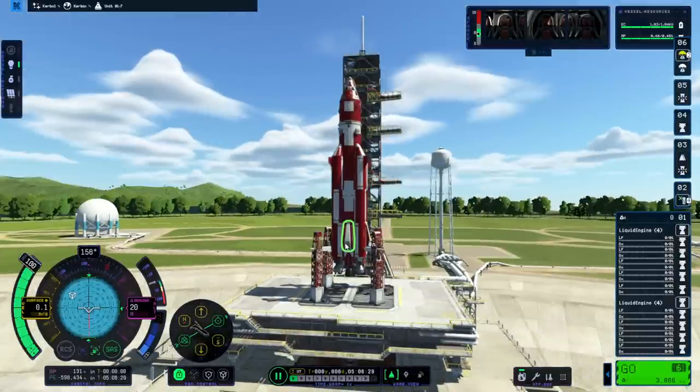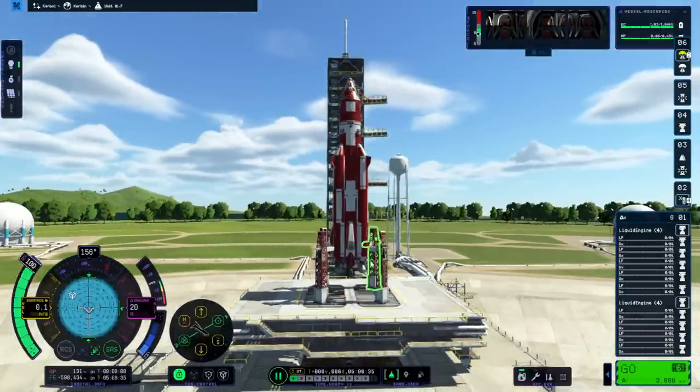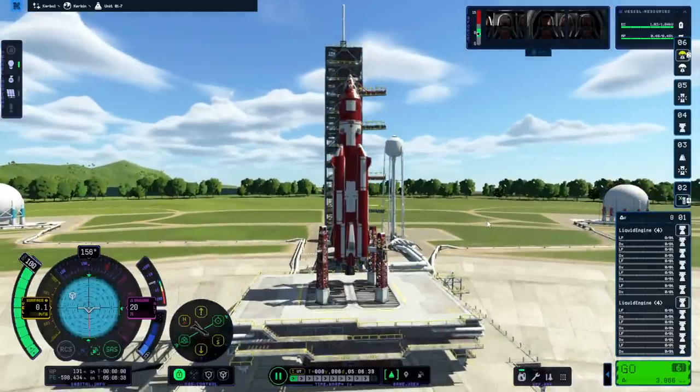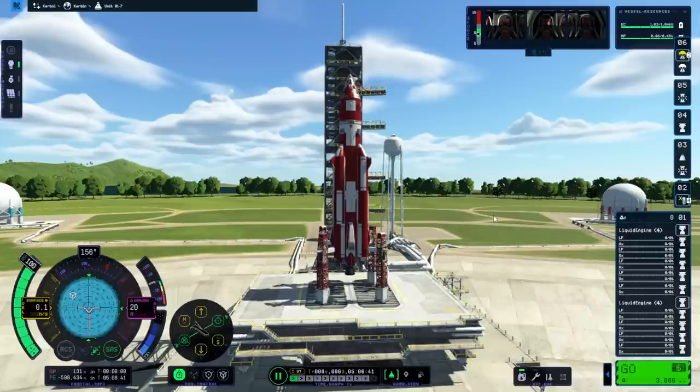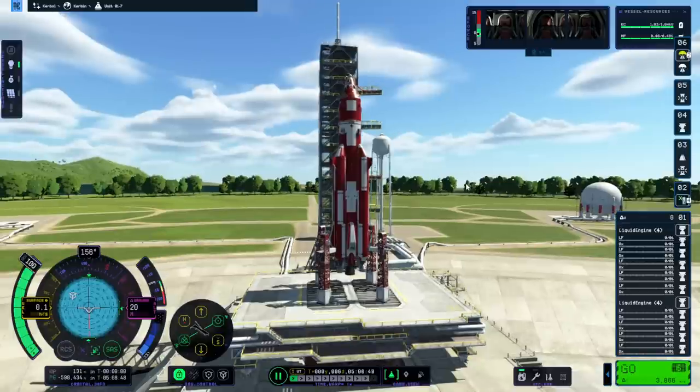This has the biggest landing legs - the new landing legs they added. We have some fins for orientation during re-entry and I hope they don't mess us up during launch. We have four swivels, four thuds, and a skipper at the bottom, just to keep things tight. We could have used other engines but I'm going to try this out. We have no re-entry heating so that makes things easier, but we also don't have air brakes which makes things harder. Our main thing is to get the Kerbals back, so let's get started.